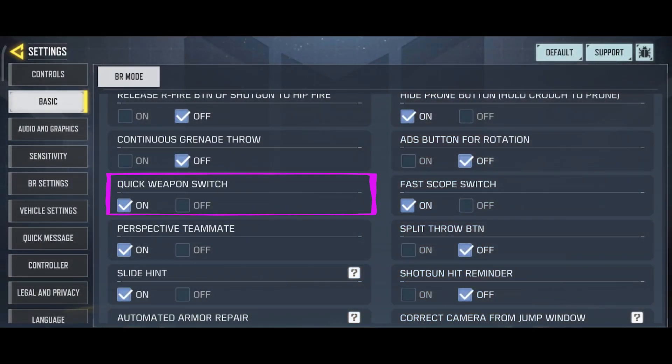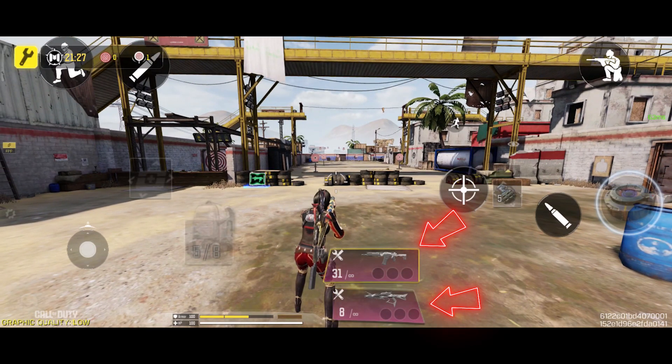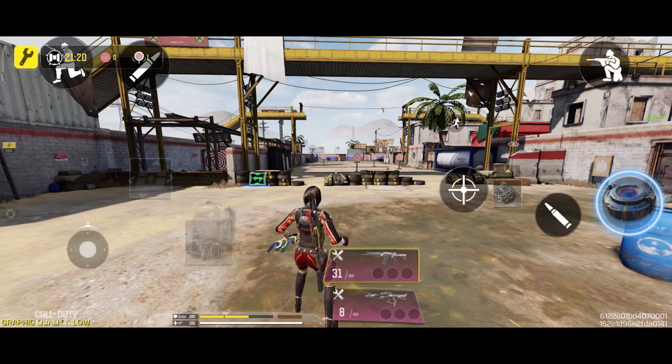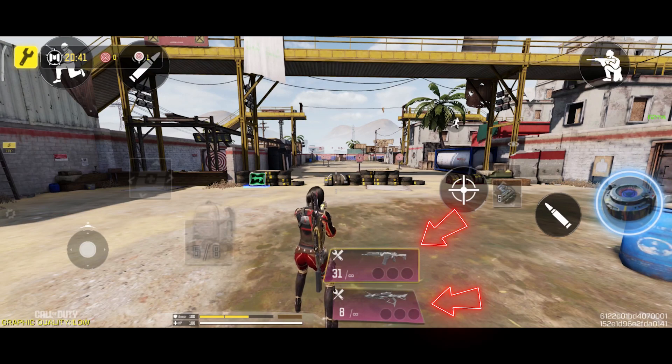Let's move on to the next option: Quick Weapon Switch. This option is for when you want to switch between your primary and secondary weapons. When this option is on, it allows you to switch weapons faster. However, if it is off, it will take longer to switch weapons. I recommend keeping this option on, as it can be very useful in situations where you need to switch weapons quickly.